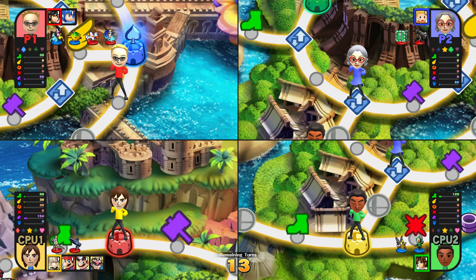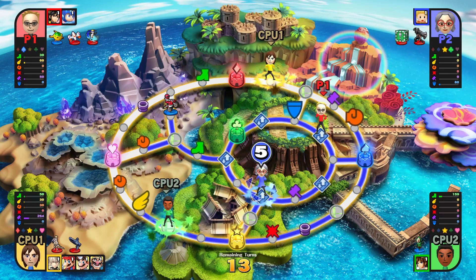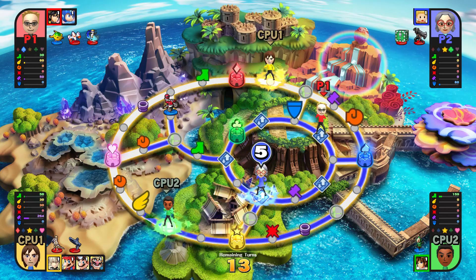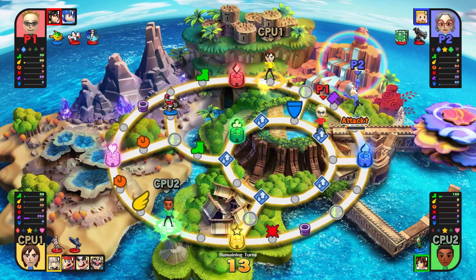Oh crap. I just got comboed by an X-bomb and another X-bomb. Your guy died - he killed himself. And he's dead. Wario wins just because he stood there and did nothing. He didn't get hit by a bomb. Everyone died to a bomb. Okay, now you get knocked away because you did not hit him.